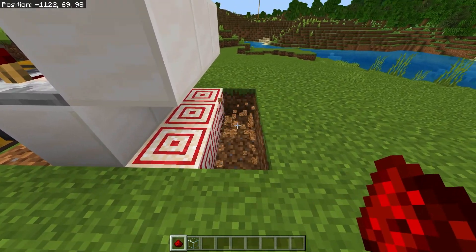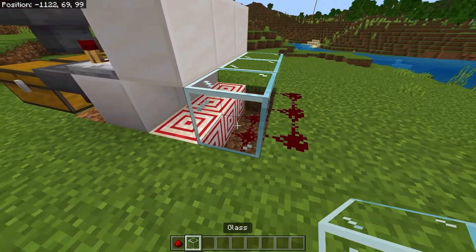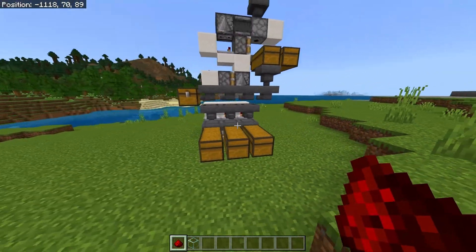Then break these blocks here, place some redstone on there, place some redstone here, place some glass there and redstone there, and now your item sorter is officially finished.